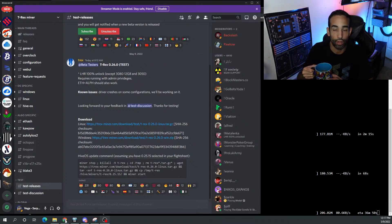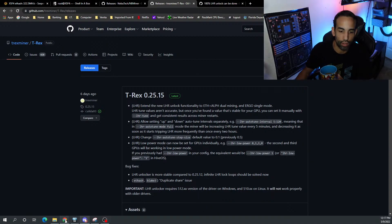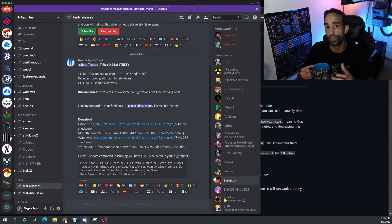Here's the release note: LHR 100% unlock from T-Rex. This is their beta version 0.26 — test only. The finalized version will come out; if you go to their main release pages it's not officially out yet, so 0.25.15 is current. This is something I called out — it was just a matter of time, especially after Nvidia was compromised and that data was released. It was only a matter of time before people were able to use that to reverse-engineer the LHR locks.